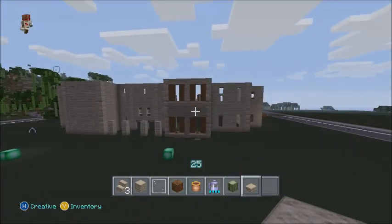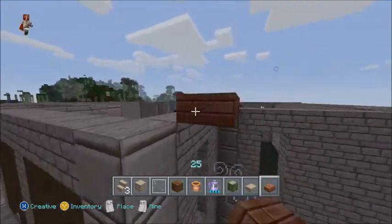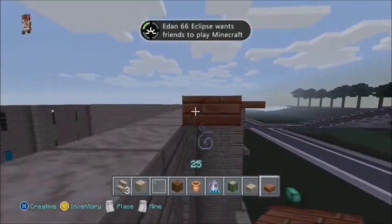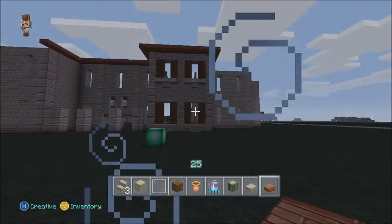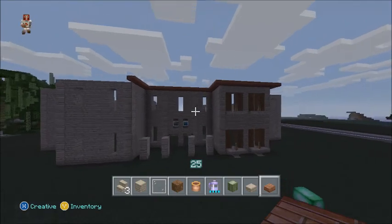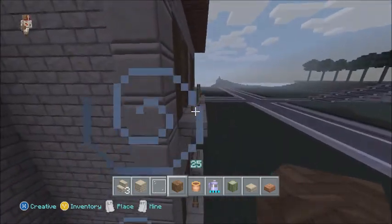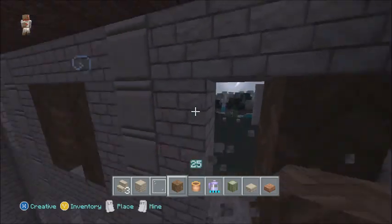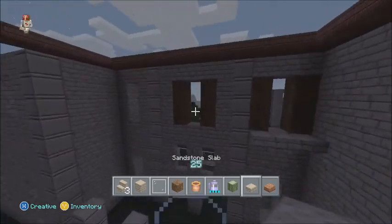Now you might be thinking it looks kind of bland and plain, but what we're going to be doing is get some brick half slabs and wrap around the entire roof just one layer like so. If done correctly it should start coming together a little bit — as you can see that little lip of the bricks makes it a little bit more intricate. So I'm basically going to be taking all these windows, adding the spruce wood on the sides and adding the shelving.